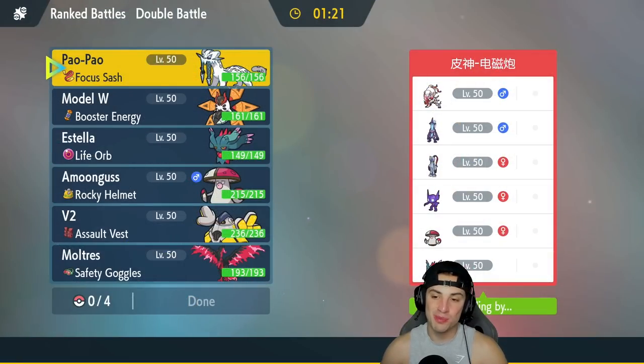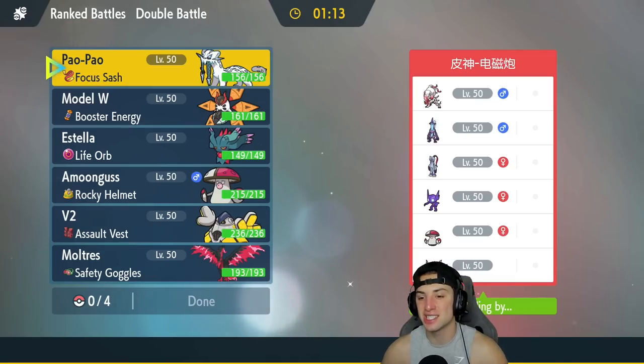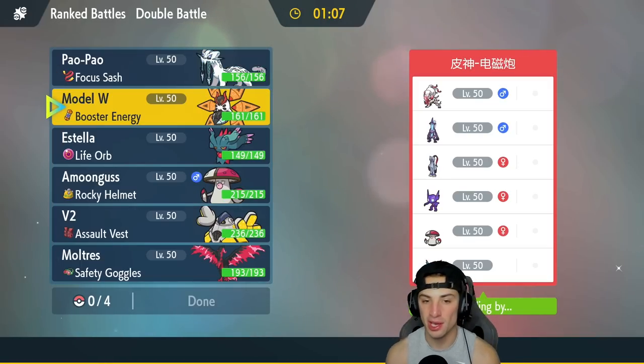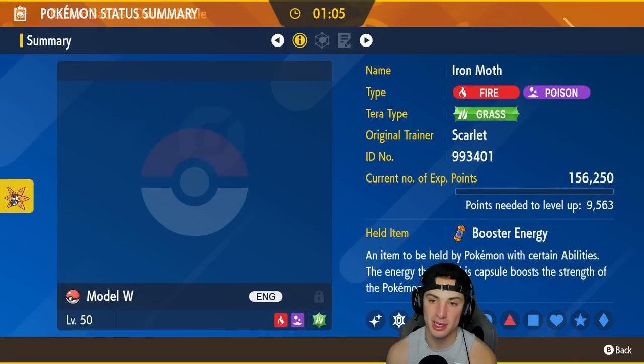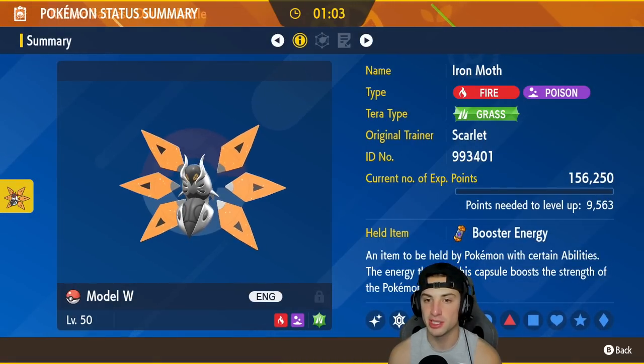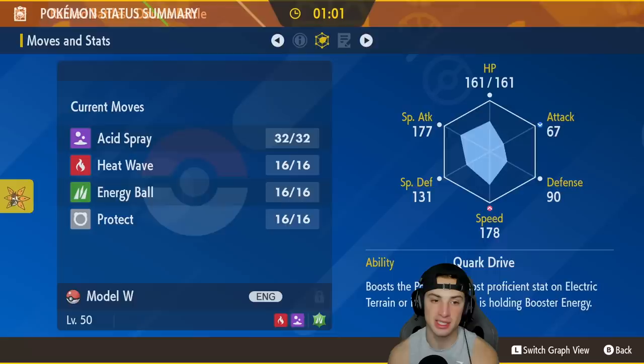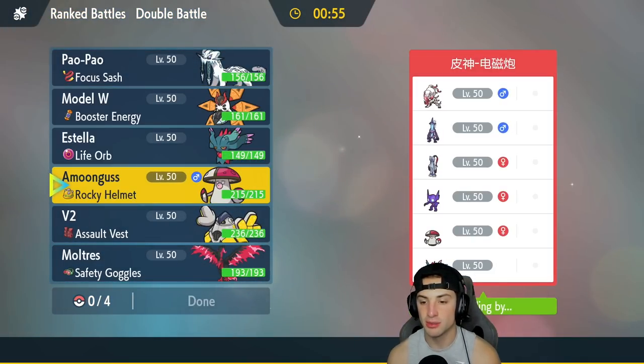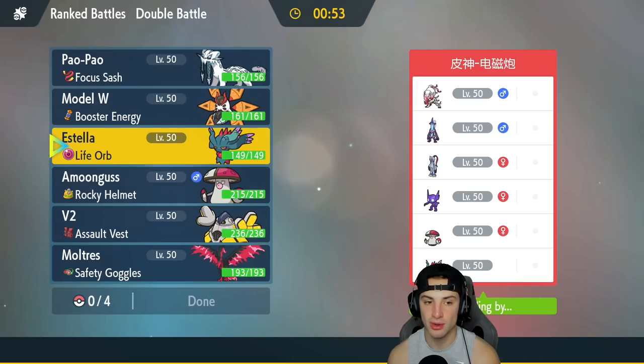We're hopping into our first match and we're going up against a really cool off-meta team. They've got Toxtricity, Hisuian Zoroark, Sneezler, Fluttermane, Amoonguss, and Sableye for support. Something we have to watch out for is Illusion Zoroark — they're probably going to lead it illusioned into a different Pokemon. So I'm going to go Iron Moth and Fluttermane as my lead.